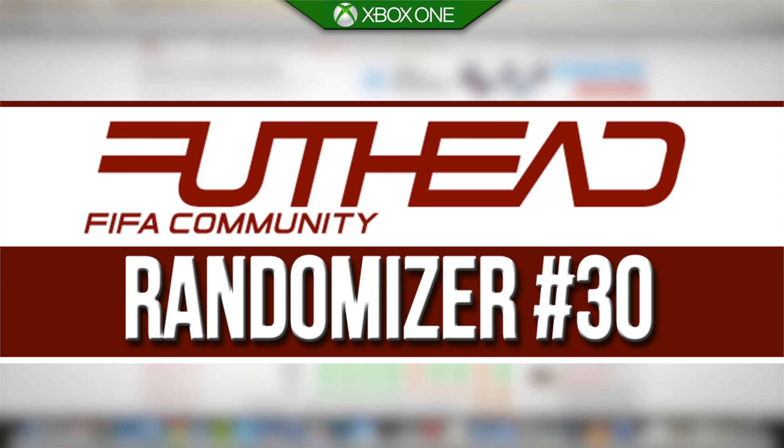Hey, what's going on guys, it is Lasty here and welcome to episode number 30 of the Foot Head Randomizer! We've finally made it to 30 episodes in this FIFA, which is awesome. Today you had the challenge of building a squad which featured Neymar and you had to build a nice hybrid under 500,000 coins, so hopefully you guys have done that.